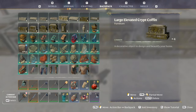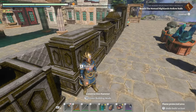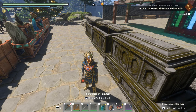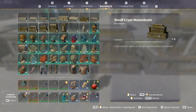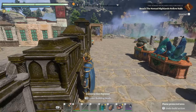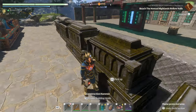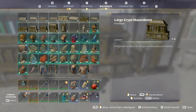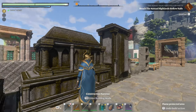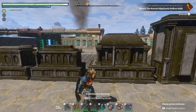We're going to move into the solid pieces now. You've got a Large Elevated Crypt Coffin — very cool indeed. It's going to make some very interesting graveyards. We're going to move into a small crypt, but it's a mausoleum now. I really like the detail on it, very cool looking. Then we get into a really big boy: the Large Crypt Mausoleum. Very nice, huge monster.